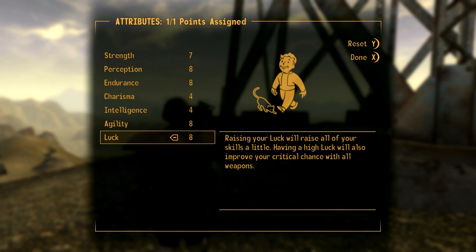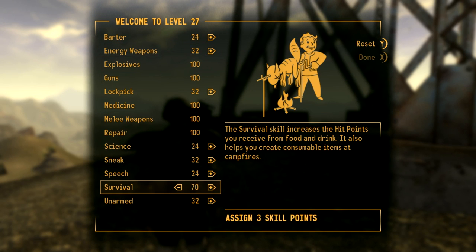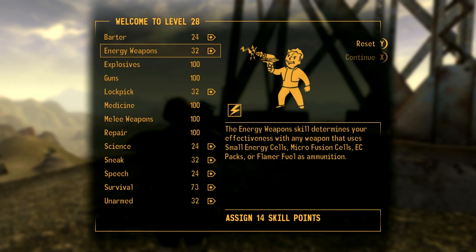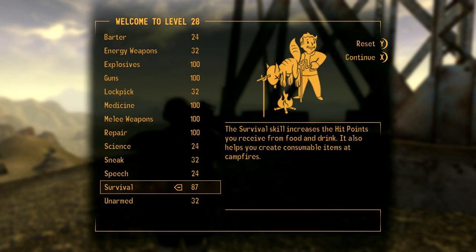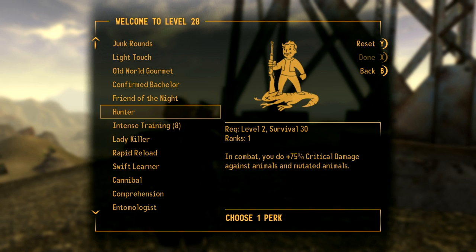Intense Training again and we'll go into luck again, get that to eight. We'll get our survival up. So our survival is nearly maxed. You don't really need heaps of intelligence because we've maxed all the necessary skills for this character at level 30 with only four intelligence.